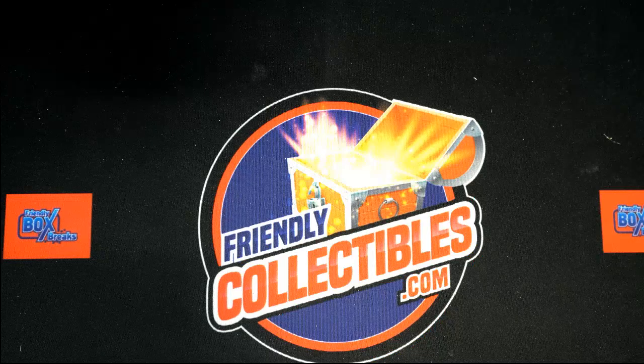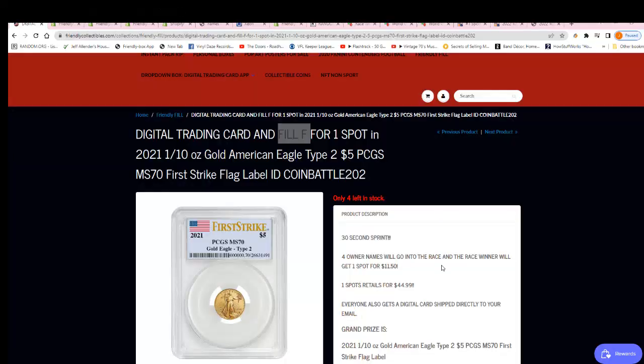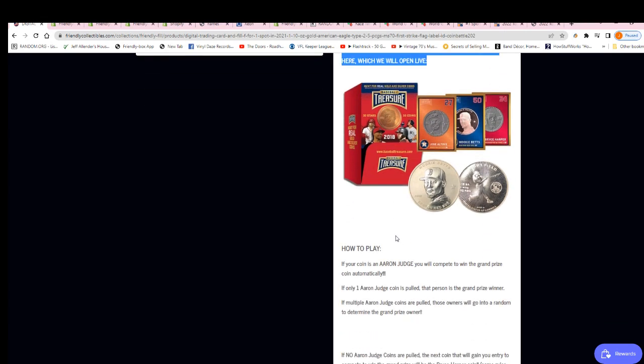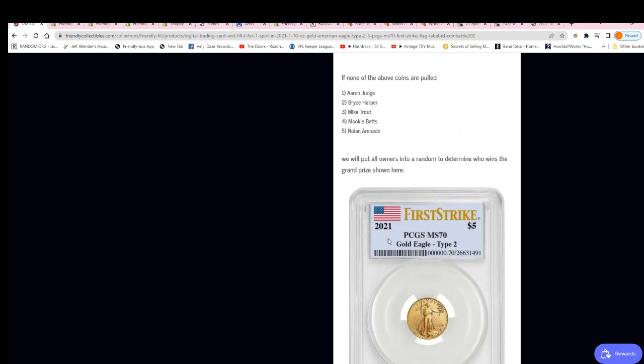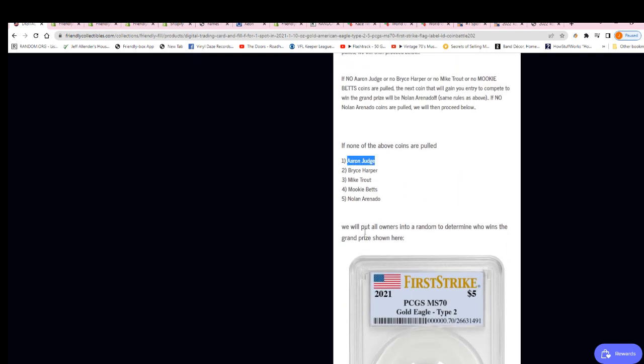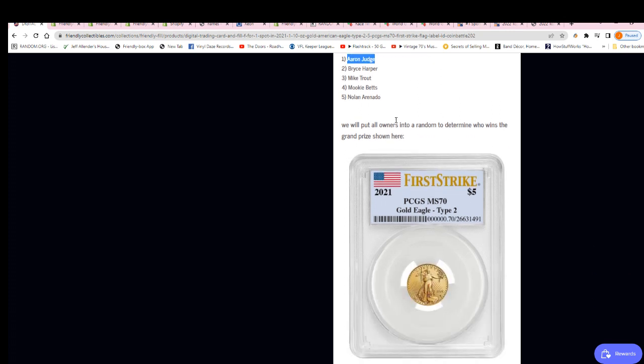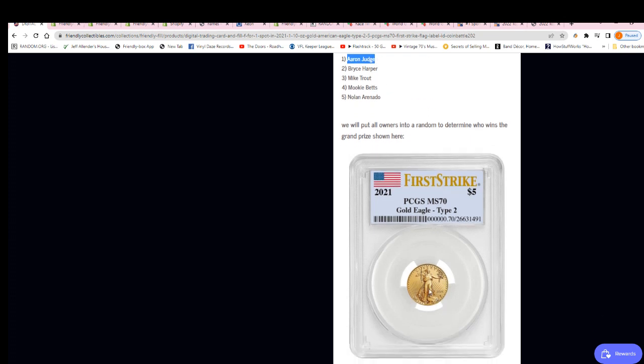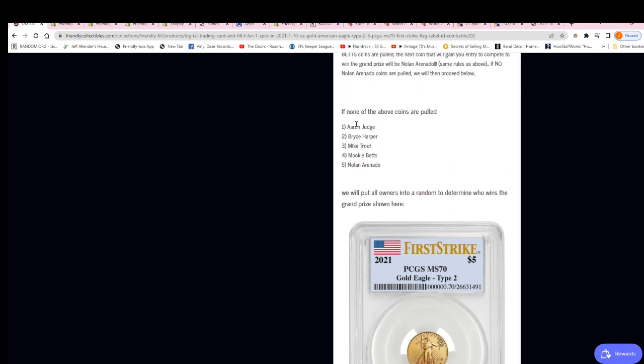You're in to that break! Just to explain how this break works if you're unfamiliar: you'll be getting a treasure coin baseball coin when you get into the box break. If you hit an Aaron Judge, that is the top ranked coin, and that means you could have a really good chance at pulling this prize. If no one else has an Aaron Judge coin, you're going to win the hit. If someone else has an Aaron Judge coin,